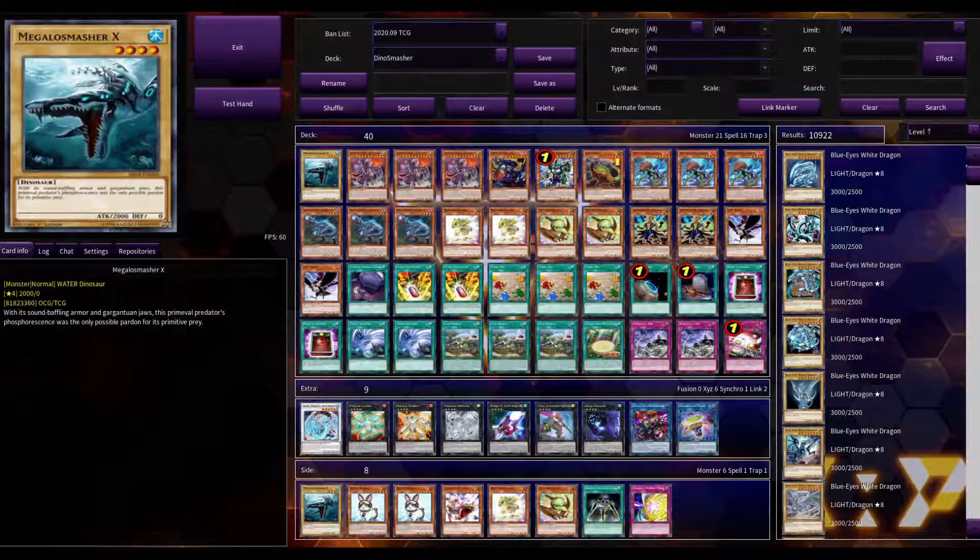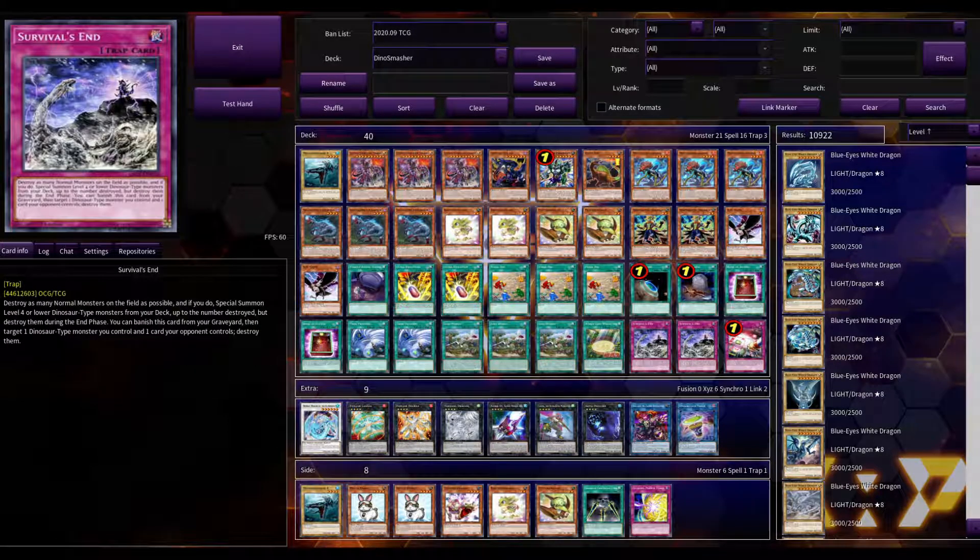Welcome back — this is episode two of upgrading our Dino Smashers Fury structure deck. We're going to work with the same budget, about thirty-five dollars, but this time we're going to assume you've done okay at locals. Maybe you got like five dollars in credit and pulled some things from the OTS, but we're not going to use any OTS cards. We've worked out another set of upgrades, working with about forty dollars. Here's our deck — there are a few things I want to change.